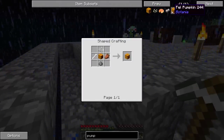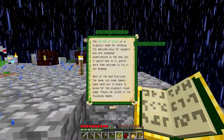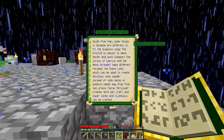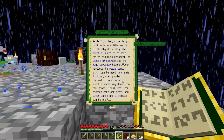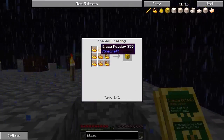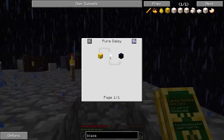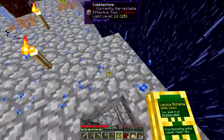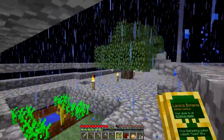Let me double check the Lexicobotania — the cocoon of Caprice, the blaze lamp, which can be used to create obsidian, uses power instead of rods. The blaze lamp is made with nine blaze powder, and when put next to a pure daisy, will turn into obsidian. So basically we need ten blaze lamps, and that will get us to the nether.